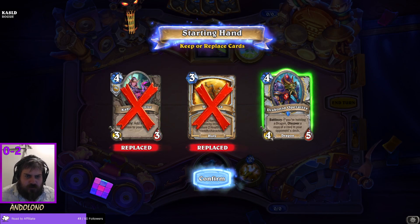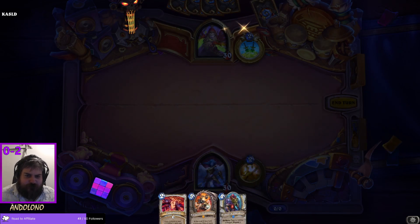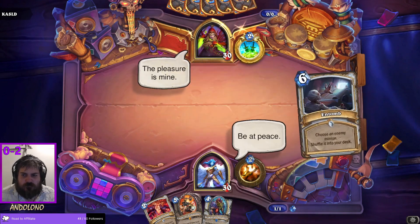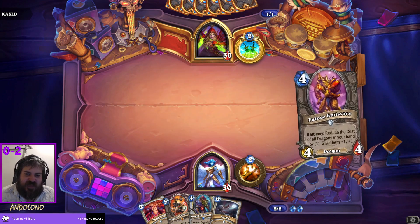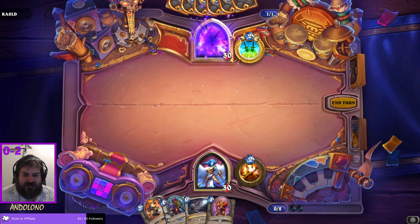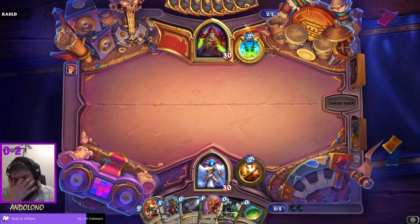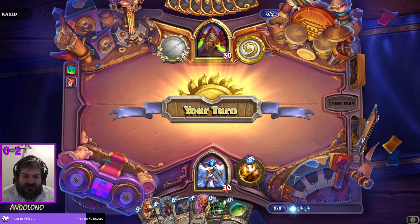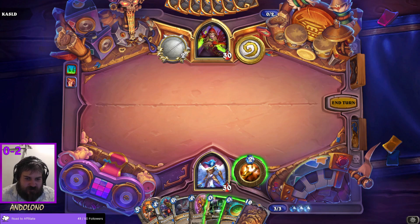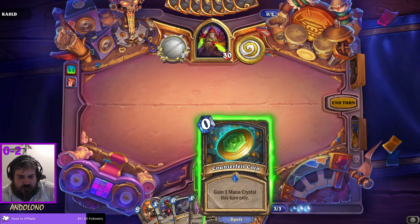Anyway, we're playing against Rogue. Let me try and find another dragon for Drakonid Operative. We found no other dragons. One of the nice things about Thoughtsteal is it gives me an idea of what deck I'm playing against. Don't prep the coin either — that's my new game plan. I have no idea what we're playing against. However, I will take your counterfeit coin.